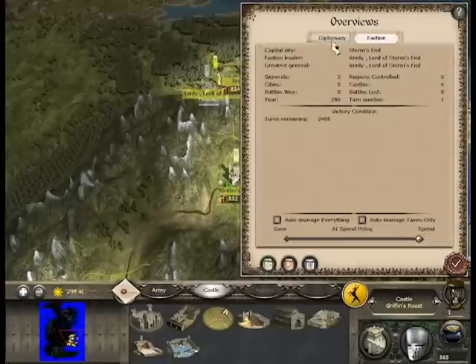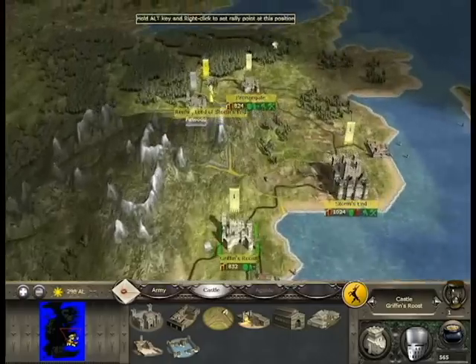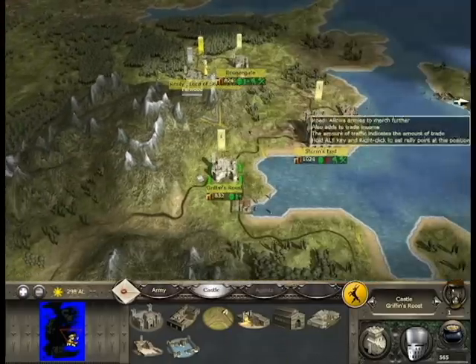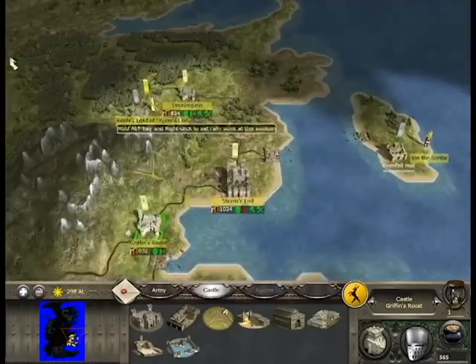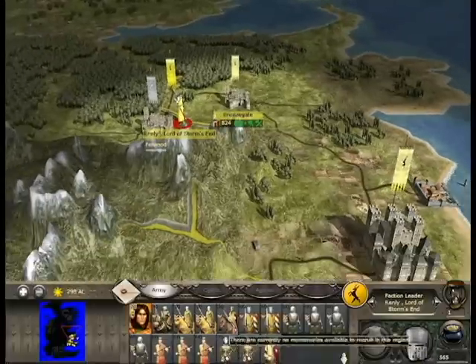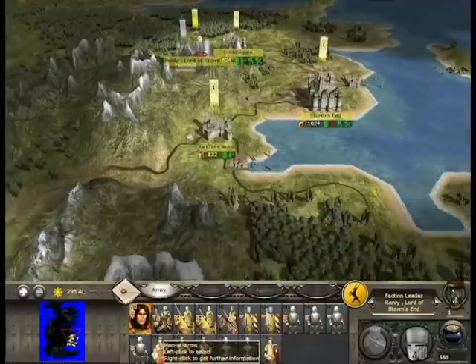Let's bring up the Diplomacy tab — as you can see I'm allied with House Tyrell and enemies with the Lannisters, Joffrey, Stannis, and Rebels. I'm not enemies with the Starks yet, though I probably will be by the end, because with most Total War games you do end up being at war with everybody. The goal is to try and claim the Iron Throne, which is around here — that's where King's Landing is, obviously controlled by Joffrey.